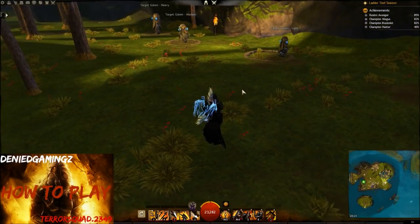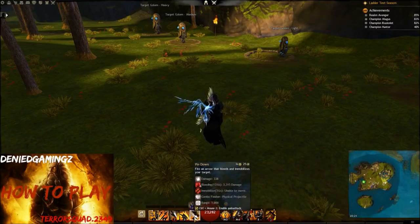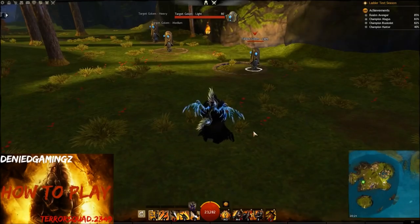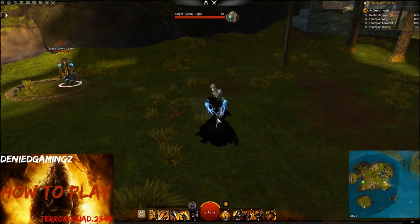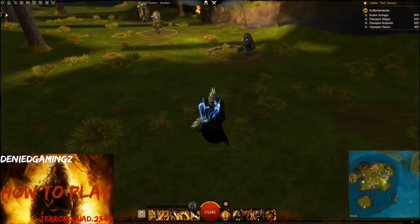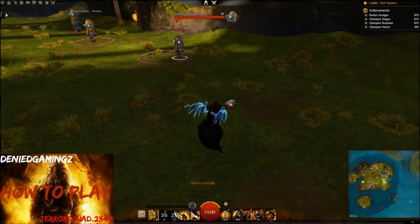Do know that this doesn't interrupt all skills — it only interrupts skills with a cast time and a ramp-up animation. Pin Down is one of them. If you want to use it offensively in a one-versus-one, you can bait a dodge out of your enemy by fake-casting Pin Down. You show the animation, your enemy dodges, and you keep your Pin Down for four seconds later. That's having an offensive mechanical advantage.